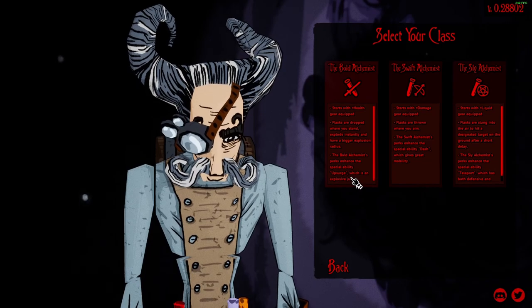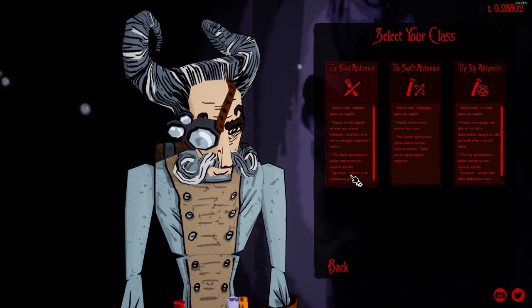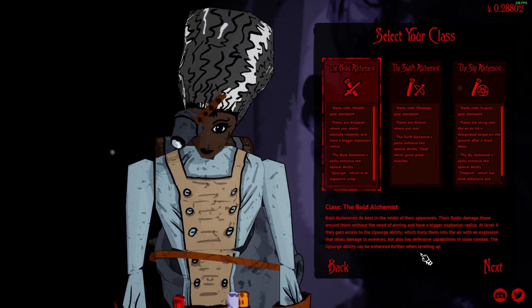Starting with health, gear, equipment, equipped, flask, dropwares, and blah blah.